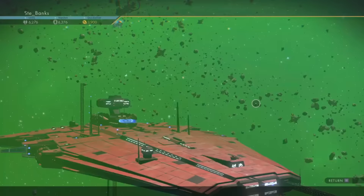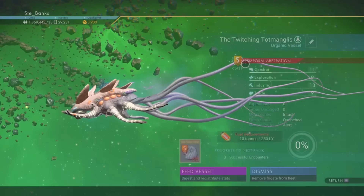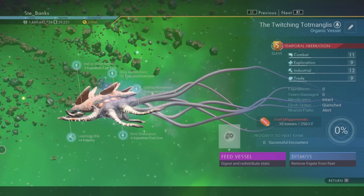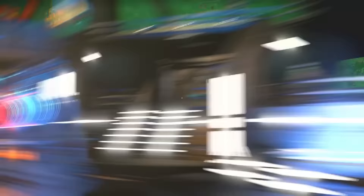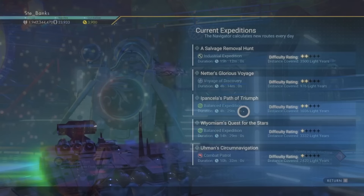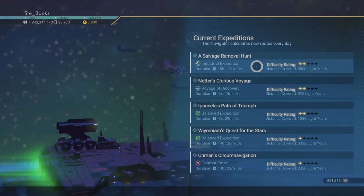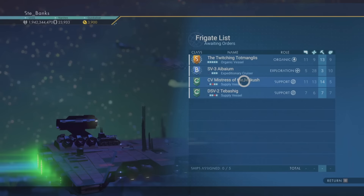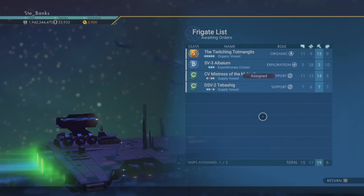Now onto frigates. I won't go into full detail in this video, but to summarise: they are larger than starships but smaller than Freighters, and in No Man's Sky you can build a fleet of frigates to go with your Freighter — up to 30 at any given time. Once you have your own Freighter, your frigates can be sent out on expeditions to other star systems where you'll earn rewards such as units, rare resources and other rare items. Your fleet can be commanded from your Freighter's fleet control room, and building more than one lets you send them on multiple expeditions simultaneously.